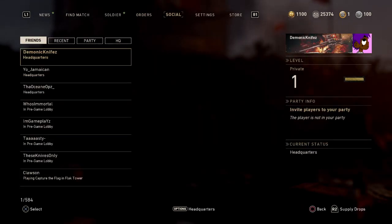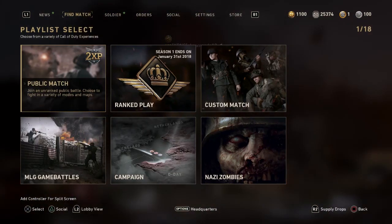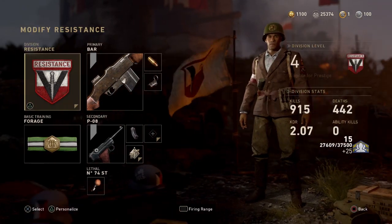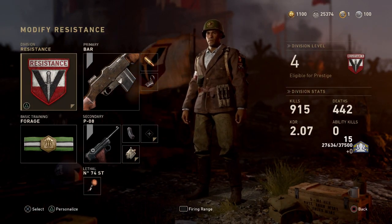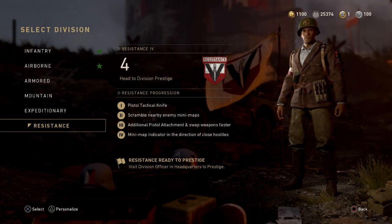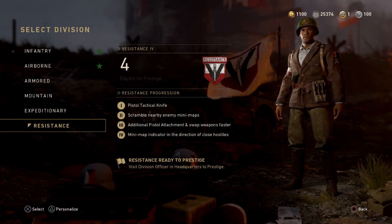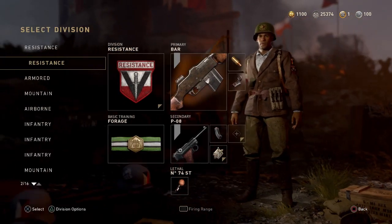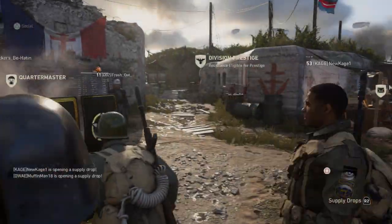My Resistance Division — in case you guys didn't know — it's a brand new division for anyone new to the game or who hasn't played since the new update. The Resistance Division comes by default and you can see it comes with all these extra perks: you get a pistol, attack knife, scramble enemy radars, a pistol attachment, swap weapons quicker, and a mini map — basically kind of like Six Senses from Black Ops 3 if you guys remember that.